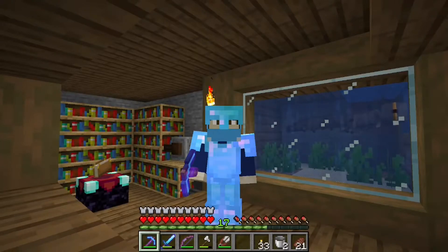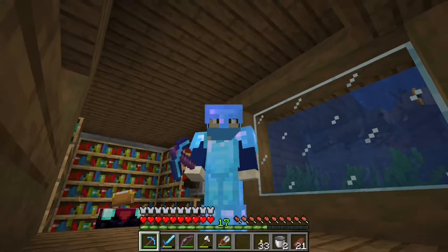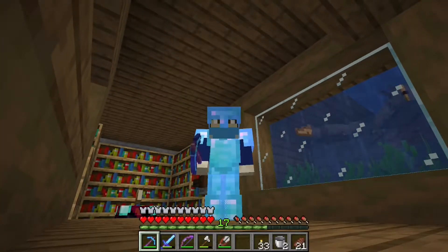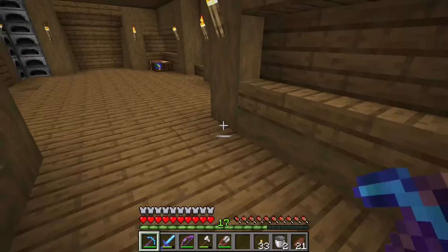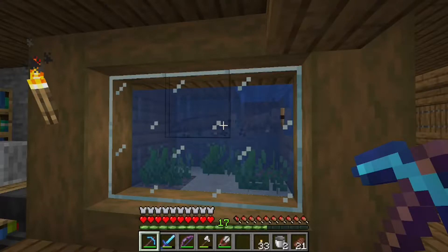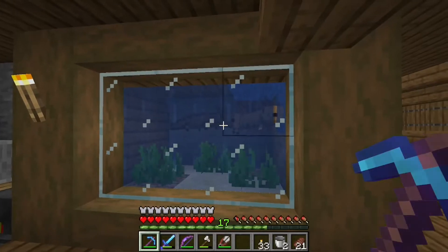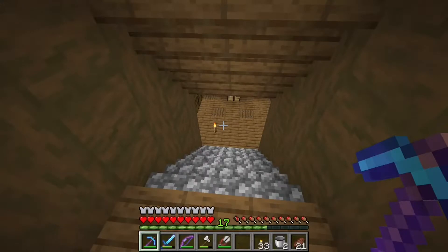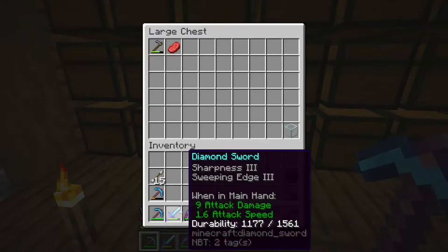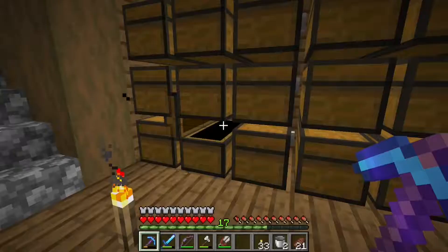Hello everyone and welcome to another episode of the Minecraft survival tutorial series where today we are learning all about amethyst geodes and moss blocks. Let's just get right into it. As you can see I have done some work off camera — I built this tiny little aquarium for the axolotls. With that said, let's just get geared up. All we basically need is just pickaxes and possibly some basic caving stuff.